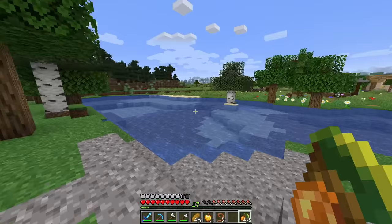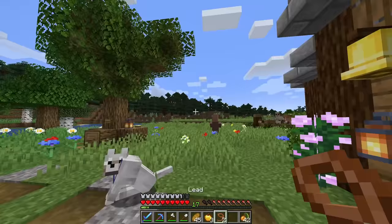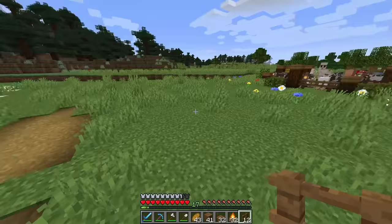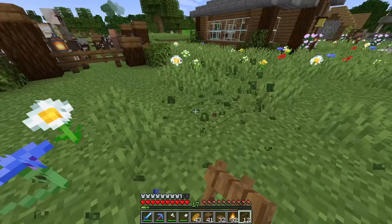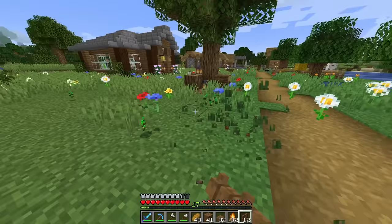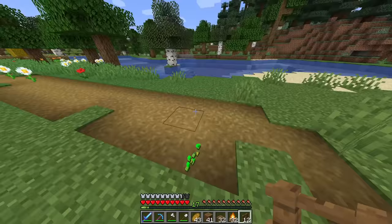I'm going to take these glowberries and make a glowberry farm. I'll show you my design that I think looks really cool. I'm going to build it in this flat area. I have three main building blocks: fences, spruce slabs, and campfires. I'll show you guys why I'm using campfires — it'll look good once it's done.